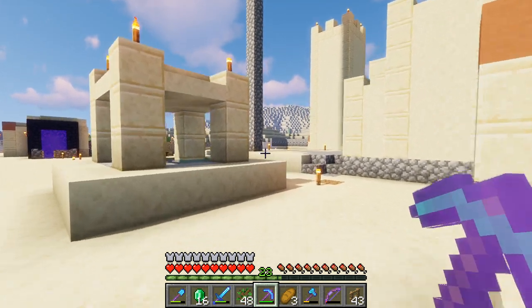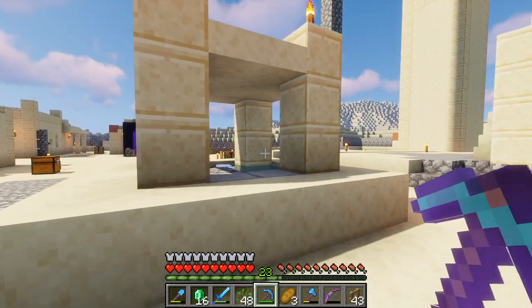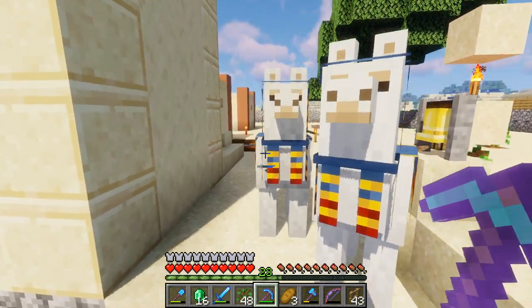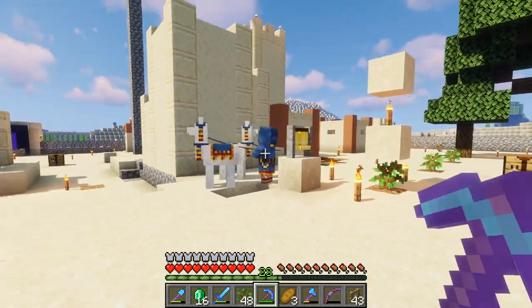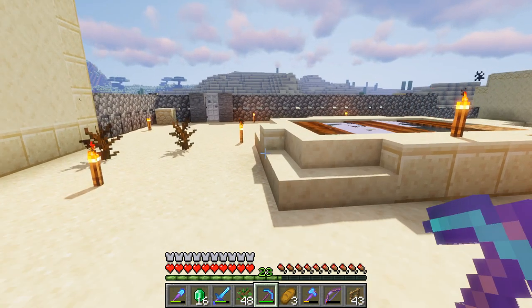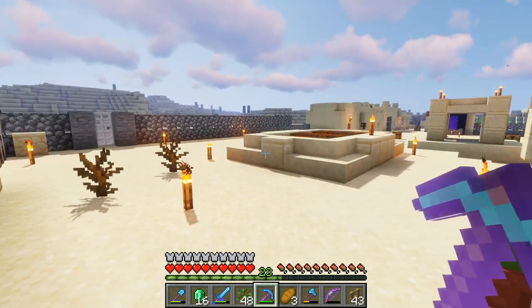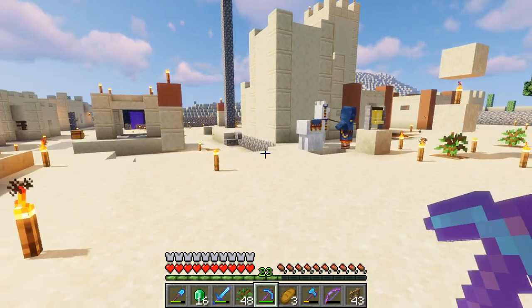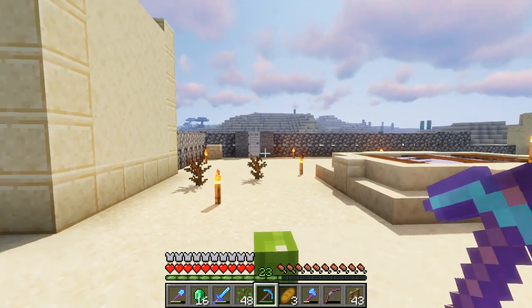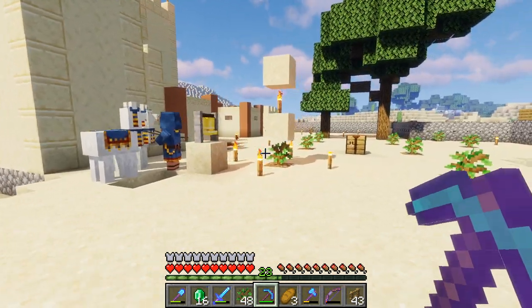I'm gonna be showing how to get pretty much unlimited diamond gear and tools. It's very simple. You'll need to find a village, or you can simply heal two zombies and have them breed. I found this village but didn't have time to build the proper protection, so they all died and I had to repopulate.